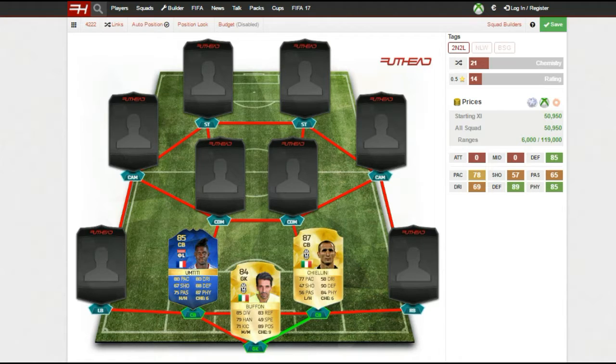As you can see from his stats, he's got really nice rounded stats for an 85-rated player: 80 pace, 80 dribbling, 88 defending, 87 physical, and 75 passing. His lowest stat is 67 shooting, and honestly 67 shooting on a centre back is amazing. He plays so well alongside Chiellini — two of my favourite centre backs in FIFA 16. They work so well together and are very solid players.